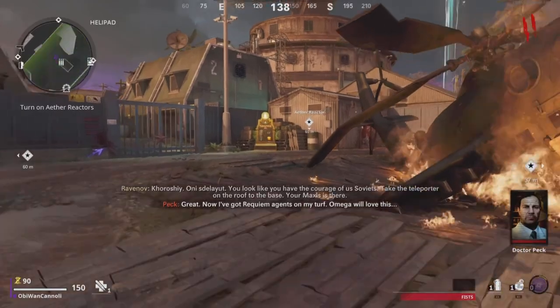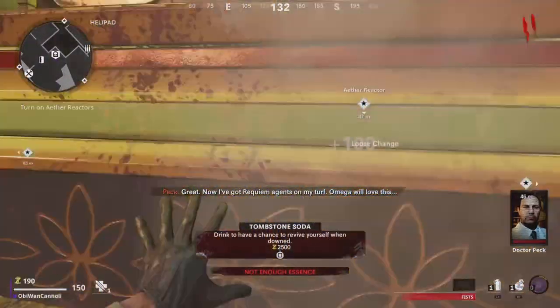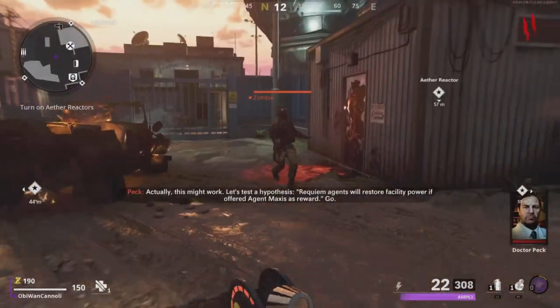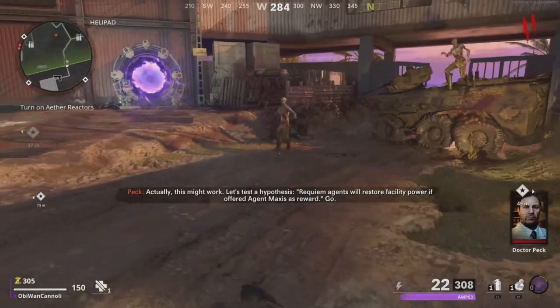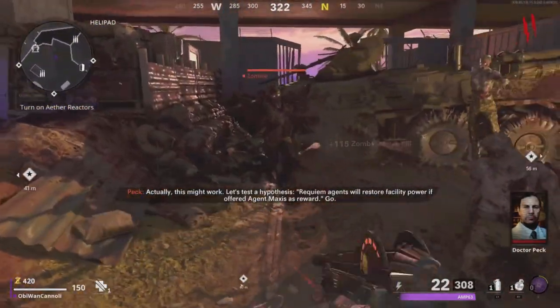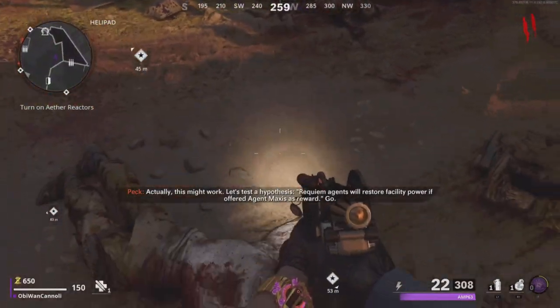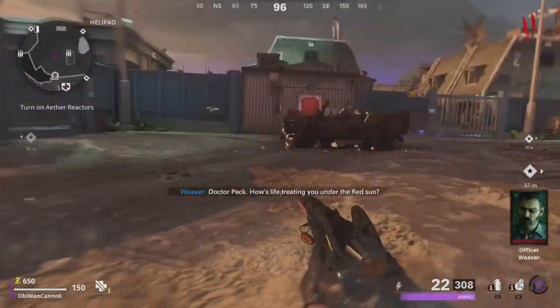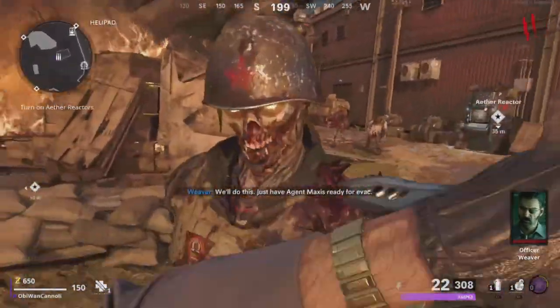Arriving at the Firebase, you're essentially just going to be killing zombies in this main hub area, saving up points to turn on the Aether Reactors. There are going to be three Aether Reactors around the map, each of them containing a perk — one by Stamina, one by Speed Cola, and one by Juggernaug. Once you've activated all the Aether Reactors and killed zombies next to them, via the way Garad Krovi used to work, you'll come back to the main hub area with Ravanov.